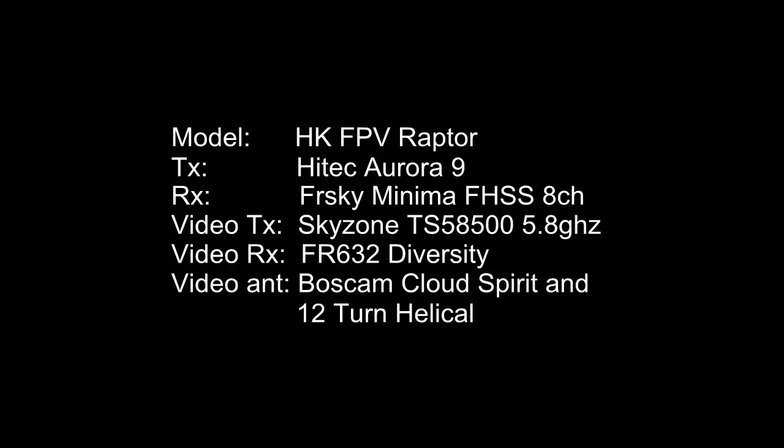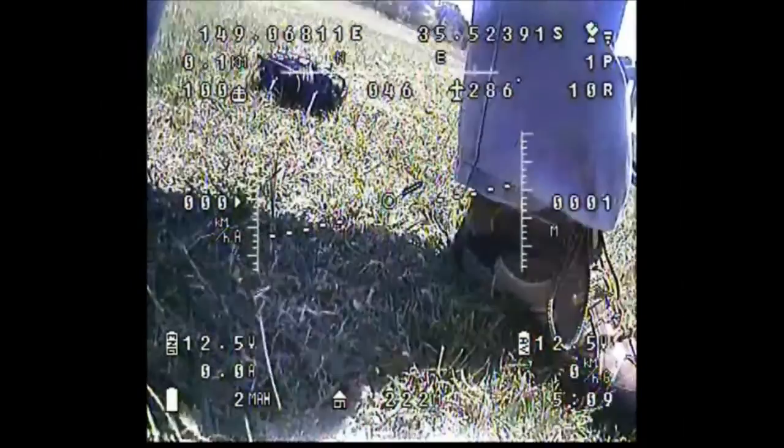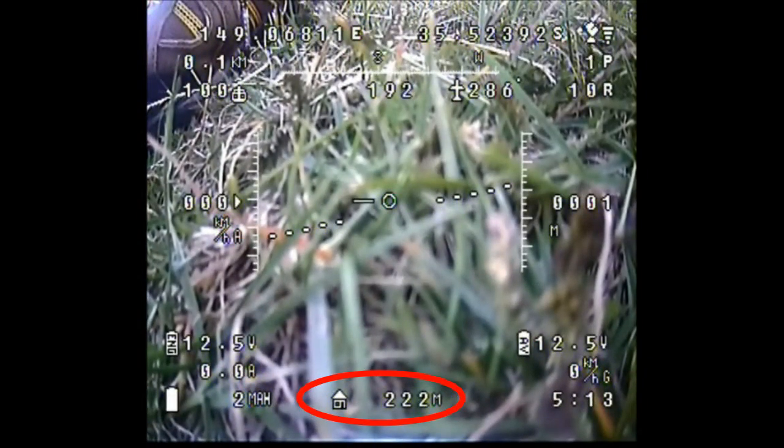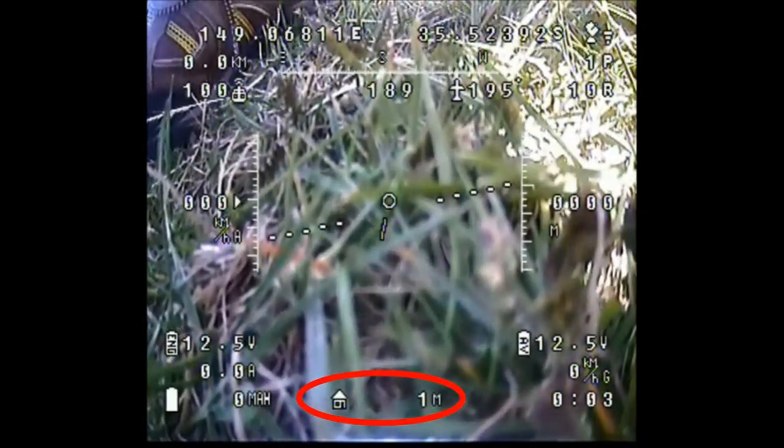This is my second test of the version 1.1 firmware. After the last flight's poor results I decided to re-flash the firmware altogether. I've powered up the model, checked that I've got a GPS lock, and I'm just about to use the keypad to do a reset. As you can see the aim distance goes to zero, so that's apparently worked, and we're about to get it up in the air.